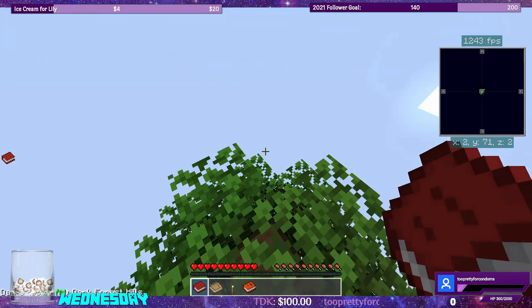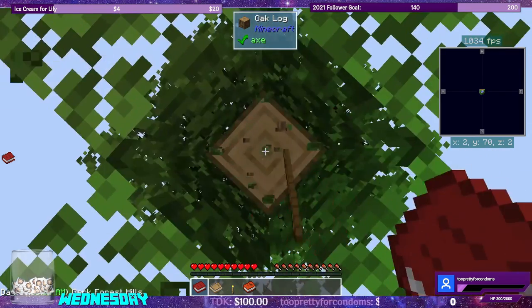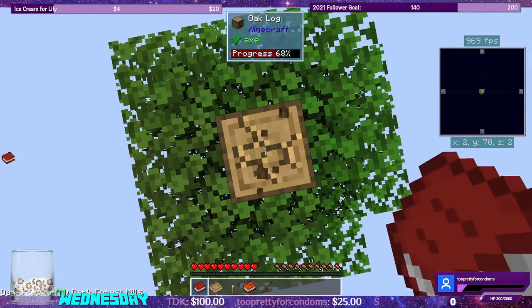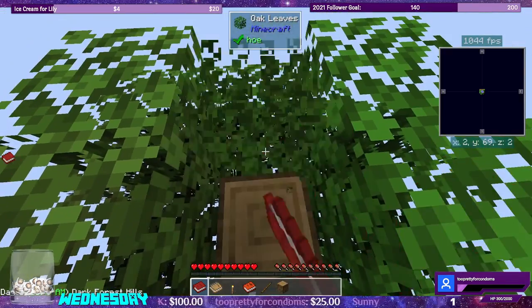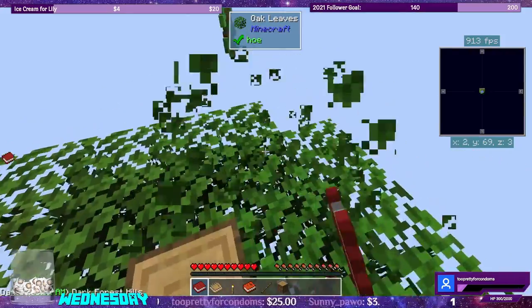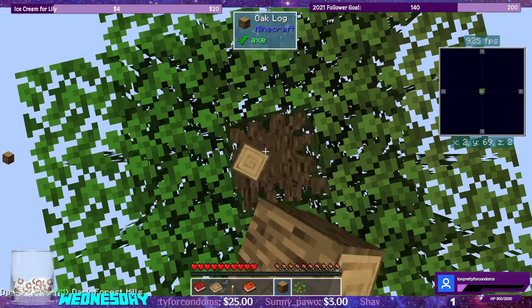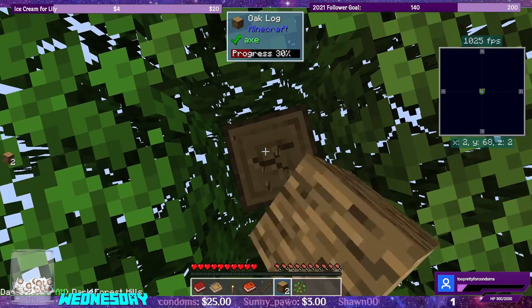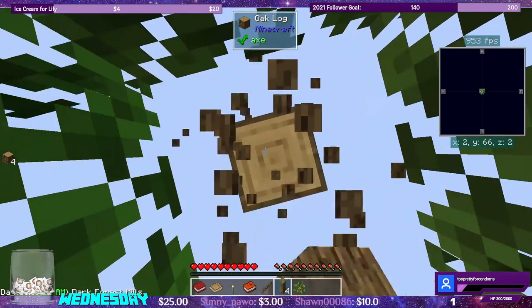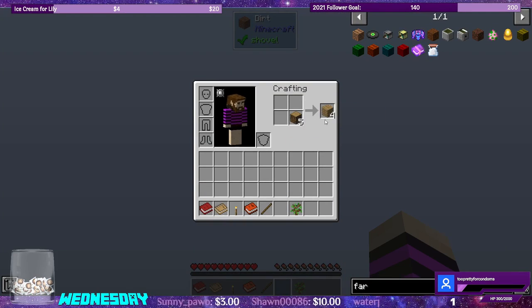So we landed in a dark forest hills. We're on top of a tree and we have over a thousand frames per second. It is a skyblock, so the first thing we're going to do is mine down this tree. Let's hope for one sapling so that we don't shoot ourselves in the foot at the very beginning of the pack. There we go, we got one. It does have leaf decay in this pack, it's just not going to be very fast. Maybe we can build our way down here real quick. There's the dirt. I'm a little bit nervous about falling.